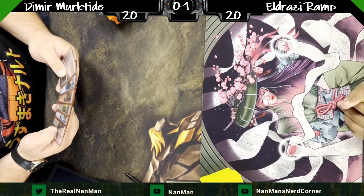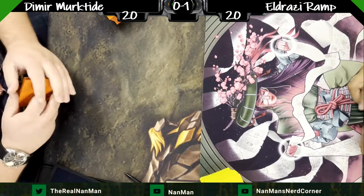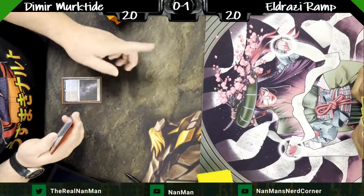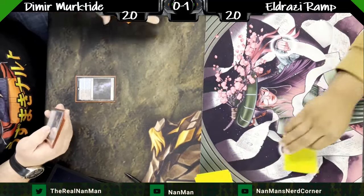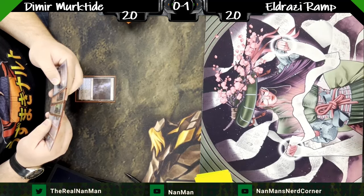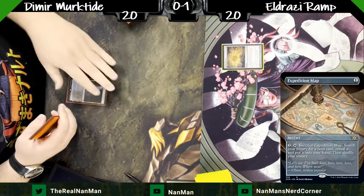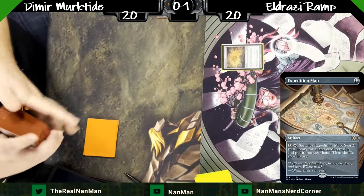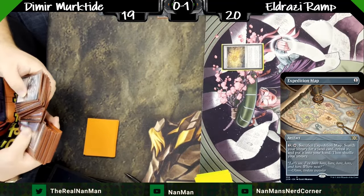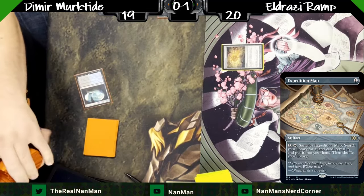We already see one sideboard card sitting in hand — is that Consigned to Memory? That is one of those cards where, as long as the One Ring still exists, Consigned to Memory is going to be an MVP card. Probably the two most played cards right now are the One Ring and Consigned to Memory.